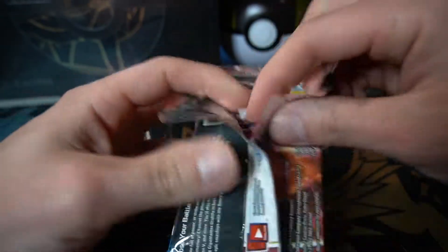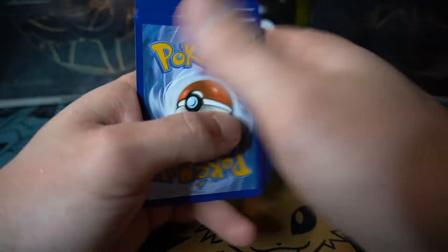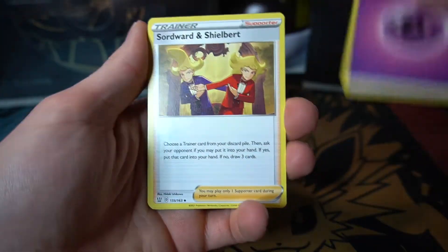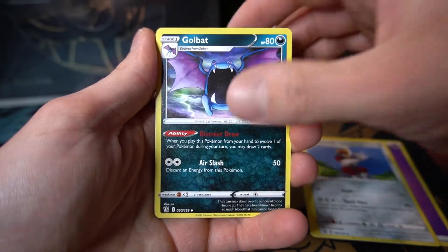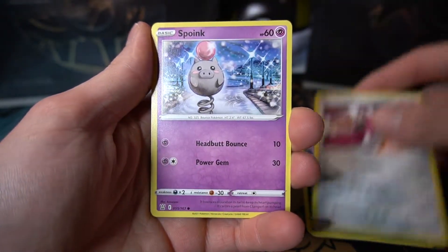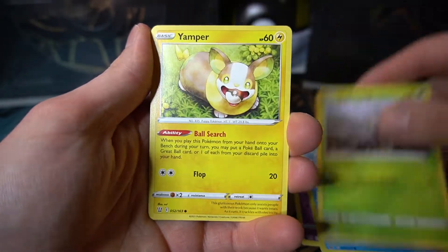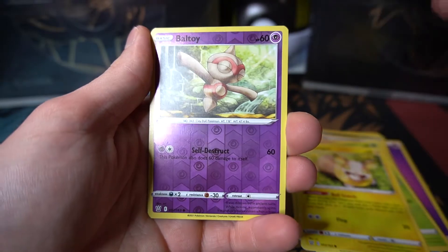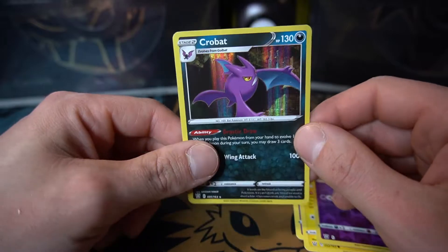Now the final pack of the video — the last Battle Styles individual booster — and then obviously we have a Card for Cody's Single Shelf today. Four cards to the front for the final pack: Psychic Energy, Sordward and Shielbert, Beedrill, Golbat, Mawile, Spoink, Galarian Mr. Mime, Scatterbug, Yamper with the Pokeball in his mouth, reverse holo Ball Guy, and to finish it off a Crobat holo — a cool holo but we've seen it plenty of times.